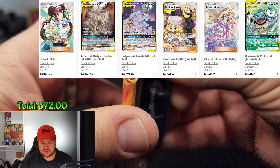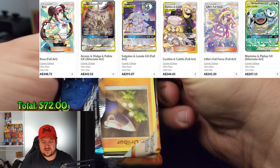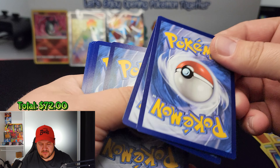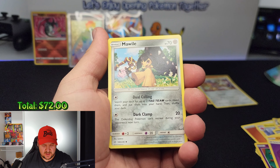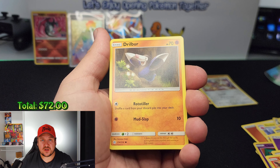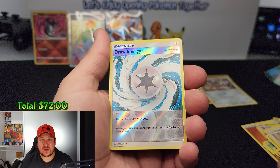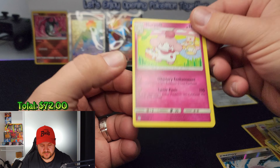Moving on — we pop open another Pokeball tin and get a Cosmic Eclipse, a Vivid Voltage, and a Sword and Shield Rebel Clash, plus another Dragonite coin. Opening the Rebel Clash pack: psychic energy, a Shuckle, trainer Dan, a Twin Energy, a Magmar, a Galarian Yamask, a Surskit, a Stufful, a Cofagrigus, a reverse Muscarine, and the rare slot is an Oleana trainer — another beautiful card.